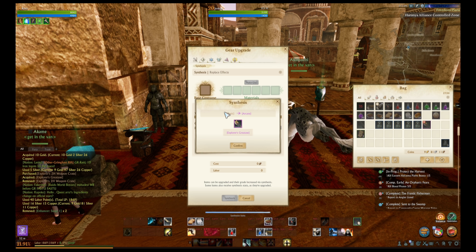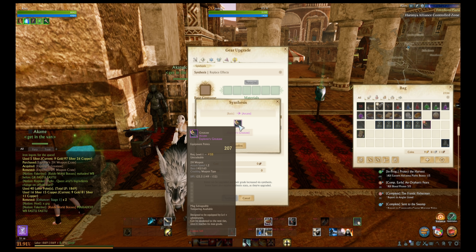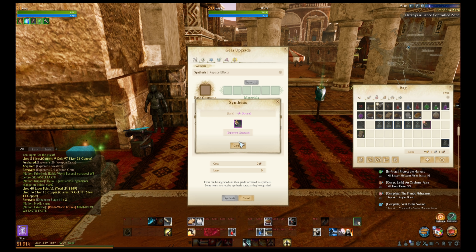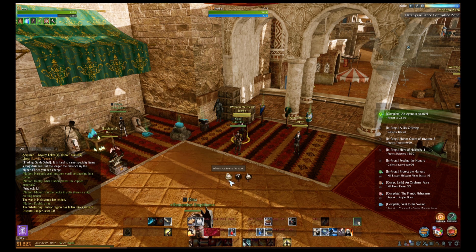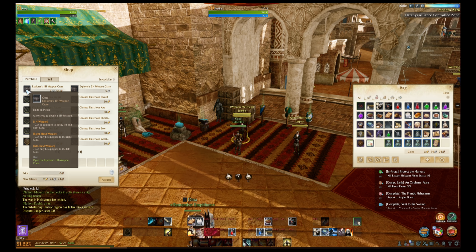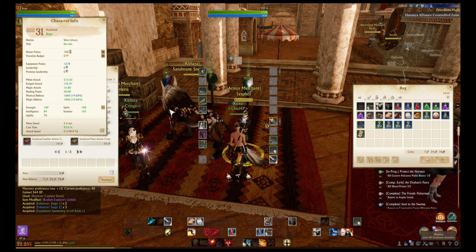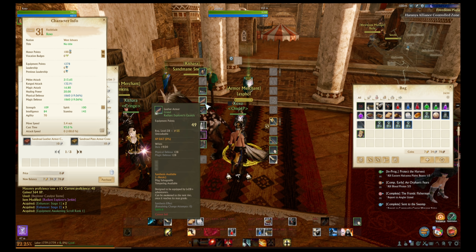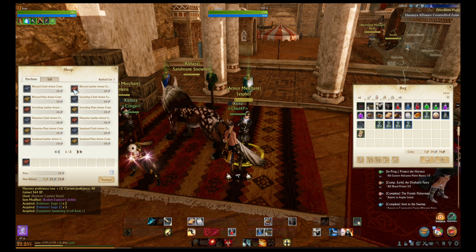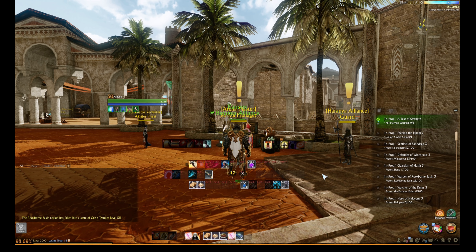If your quest set has bad stat rolls, those stats will transfer into the Hiram set when you upgrade it. Before upgrading to the Hiram set, consider that you can break down every piece of gear and get the stats you want at the cost of minimal gold and some labor. The last thing you want is to have your Hiram set leveled all the way up but without the stats you want, forcing you to either play with suboptimal gear or do the whole process over again. If you do want to redo this, simply go to any weapon or armor merchant to repurchase the base level gear. It doesn't matter which race set you choose because they're all the same and will eventually have the same look after you upgrade it anyway.